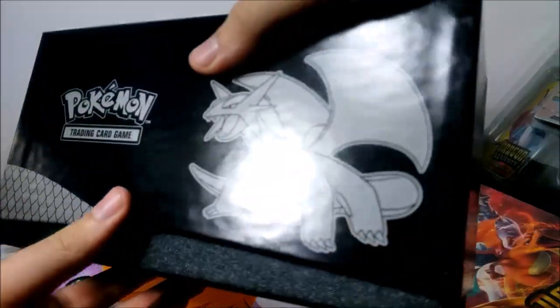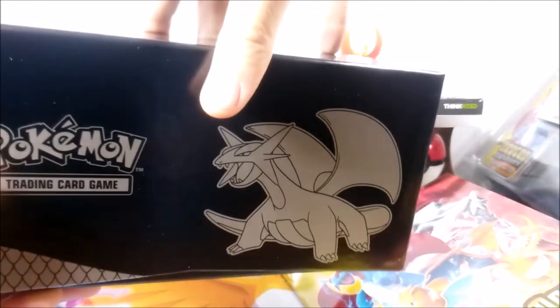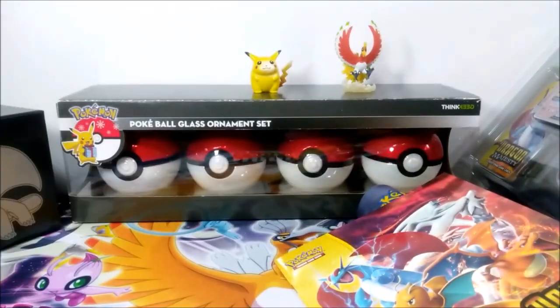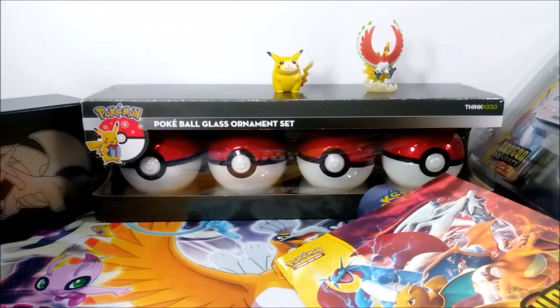Taking out the cardboard — let's be honest, it's useless at this point because it's just to make the box look bigger than it actually is. So we have a Salamence, black and gray — not silver, maybe silver-ish, but it's more gray than anything. This is a box to put some stuff in, obviously. We'll put this in the back, maybe a little more to the side so we can see Salamence a bit more.